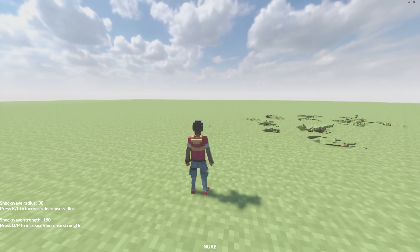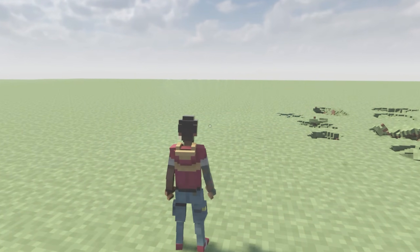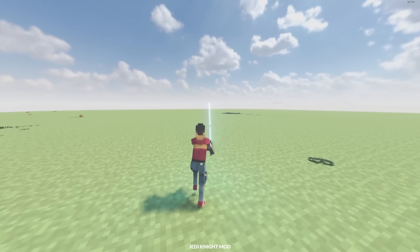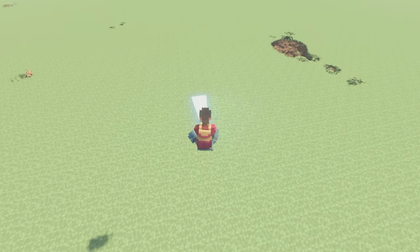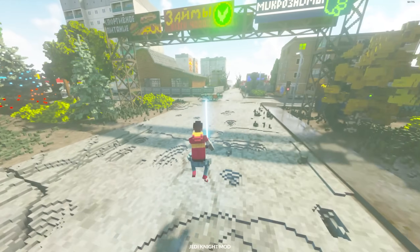If you switch your weapons, the lightsaber disappears. Holding down space will give us a super jump. This is so fun. Hitting Alt allows us to turn on and off the saber.